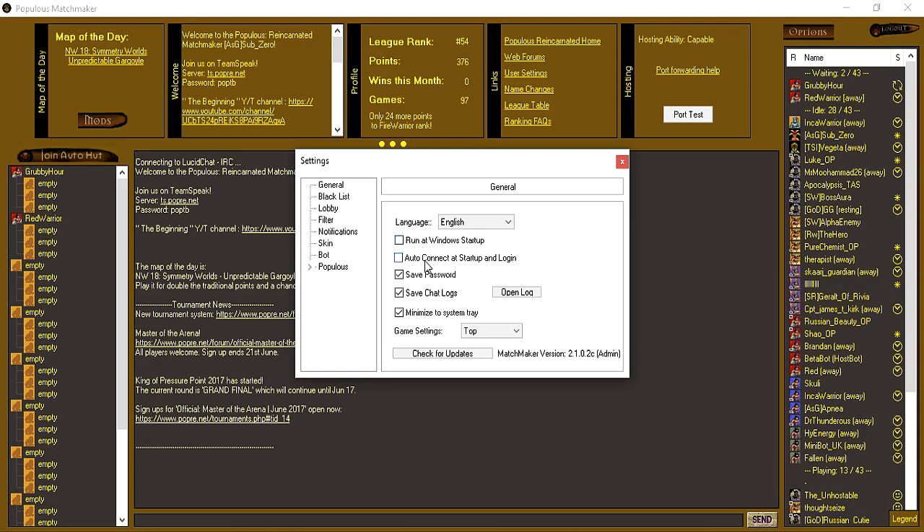If you want to connect as soon as you start — as you saw at the beginning I had a separate screen where I could log in — but once you remember your details, as soon as you click the Matchmaker, or if you have both of these chosen, you will just be booted into the Matchmaker as soon as you start your computer.